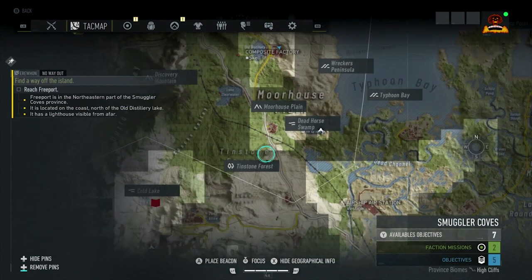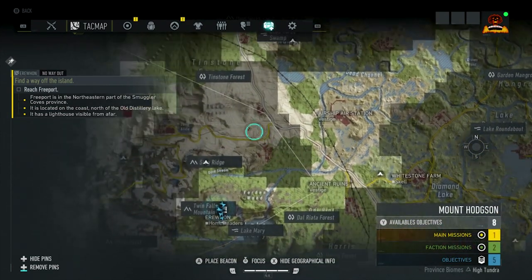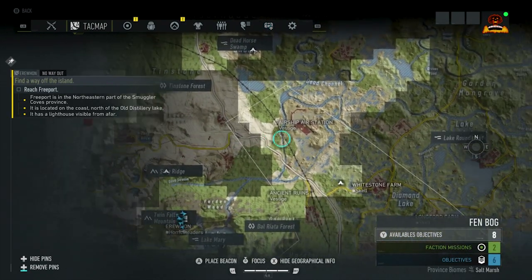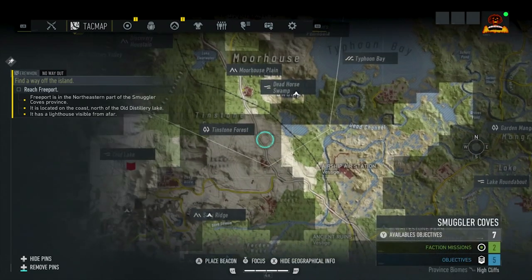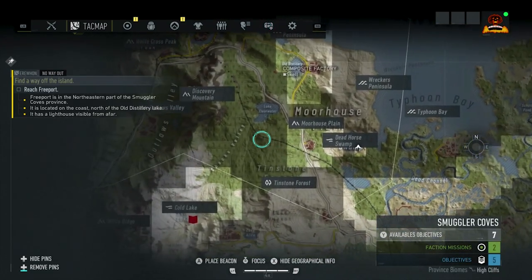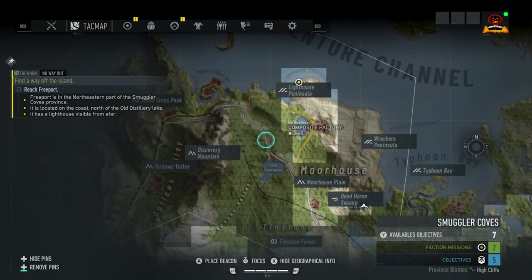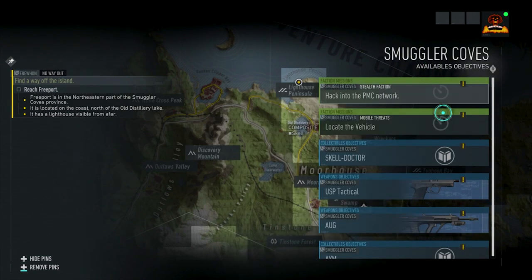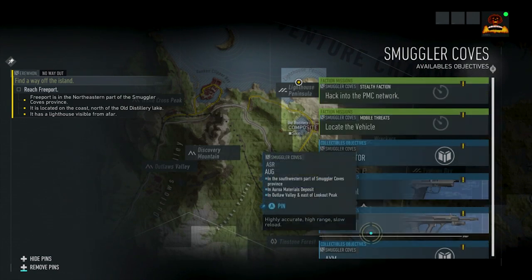You can also hide or unhide the geographical info — all the great stuff you see like the White Giant, Lake Mary, everything like that. Also, if you press Y on the map, you see your faction missions, your objectives, basically blueprints of certain weapons and things that you would need to get in a certain area. That's pretty much what you see on the right-hand side.